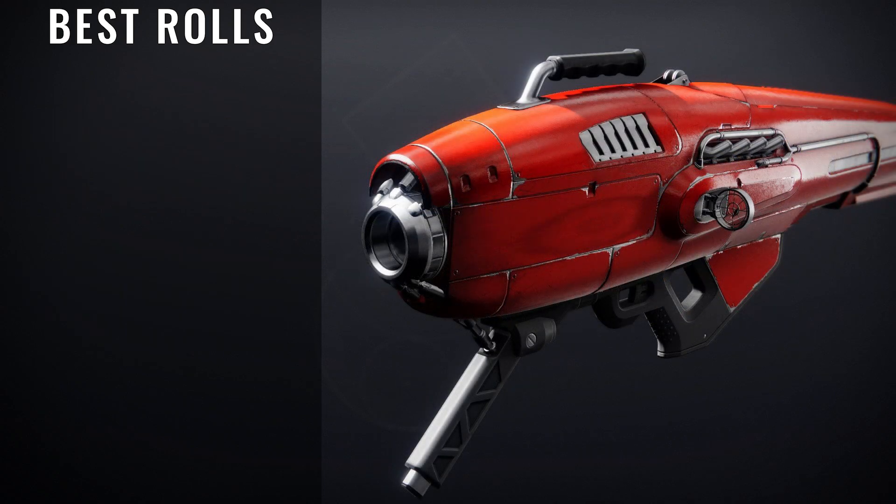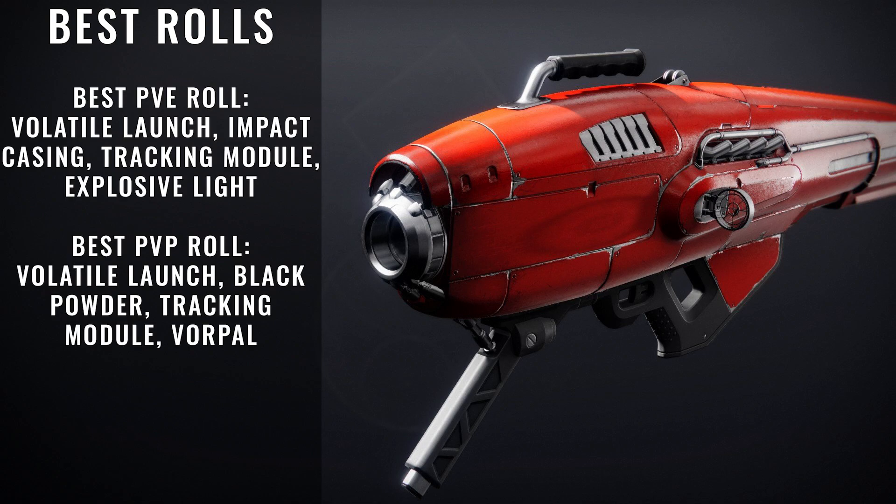The last weapon we're going to be taking a look at is called Hot Head, and this is another weapon you're going to be able to obtain from the Nightfall. This is actually a Rocket Launcher that might convince you to put other launchers down, because it comes with some really cool perks that synergize very well. The main perk worth going for here is Explosive Light. With the Ascendancy as this season's Ritual Weapon having Explosive Light guaranteed and also the built-in tracking as a Precision Frame rocket, there seems to be a lot of reason to farm the Nightfall for this particular weapon. For PvE rolls, we're looking for Volatile Launch, Impact Casing, Tracking Module, and Explosive Light. For PvP, we're looking for Volatile Launch, Black Powder, Tracking Module, and Vorpal Weapon.